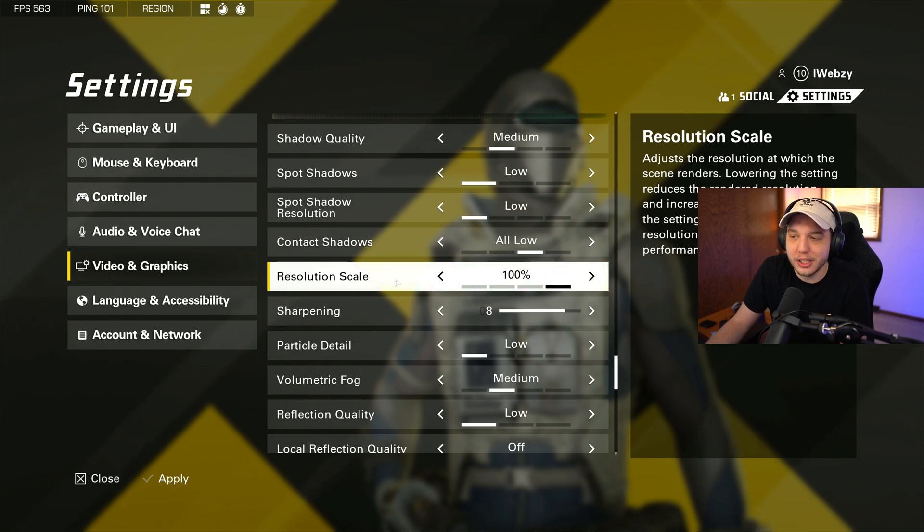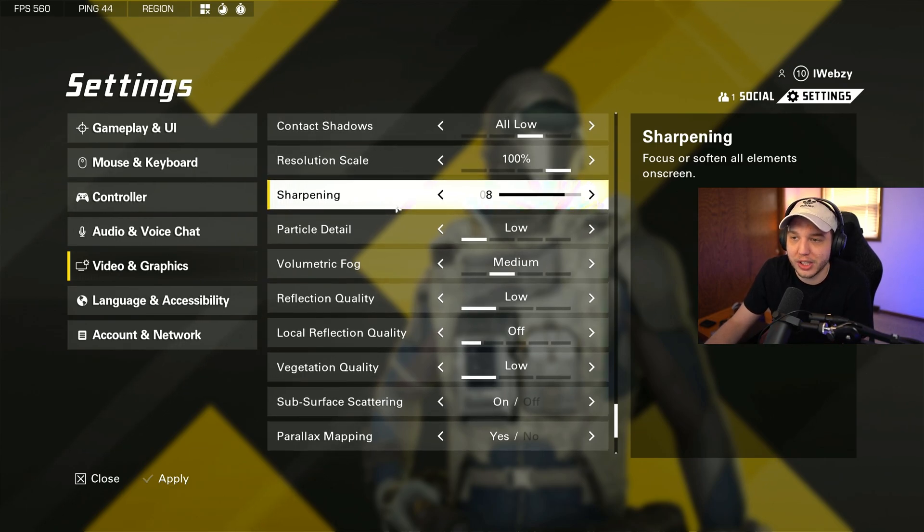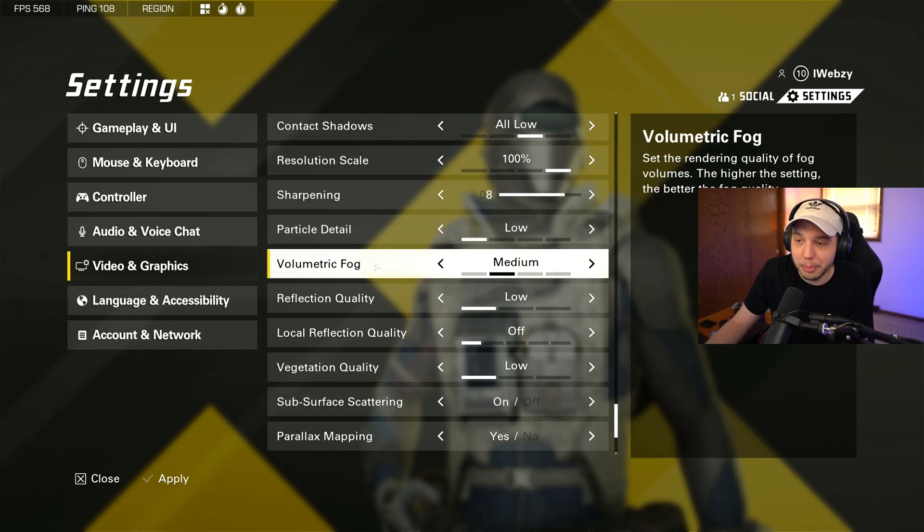Resolution scale — it is very important to have this at 100%. Anything lower is going to make the game look like absolute trash because it's lowering your resolution. Sharpening I have set to eight — this is personal preference, just how sharp you want your game to look. Particle detail we have set to low. Volumetric fog I have set to medium, but if you don't care how your game looks and just want to maximize FPS, just turn it to low.